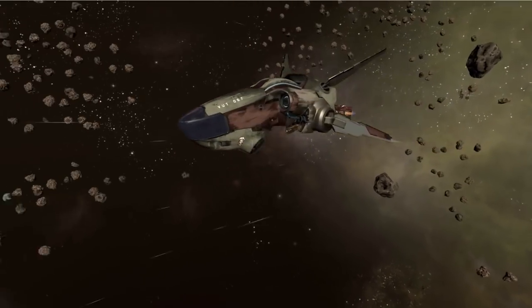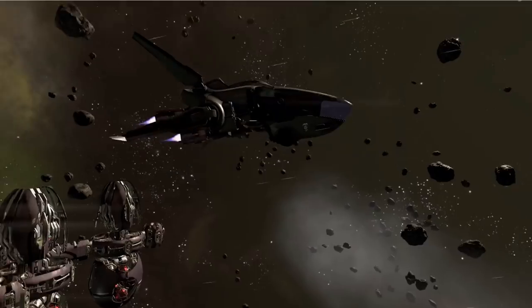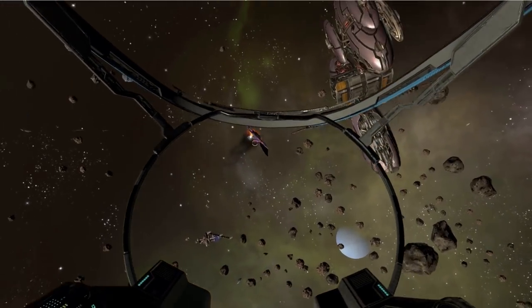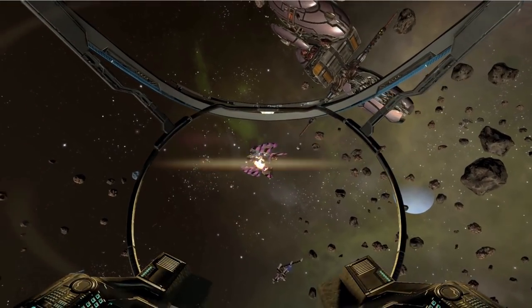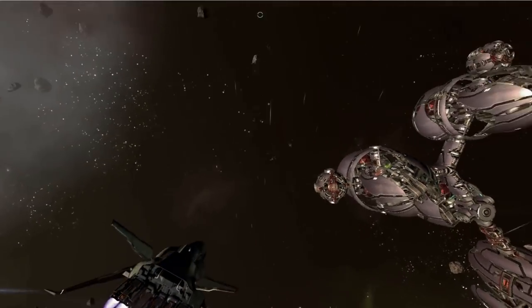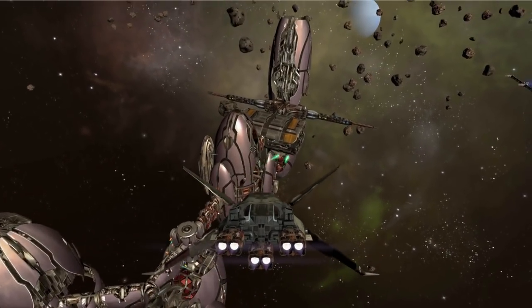One notable thing about the Nodan is its hull is at 4,600, which classes it as a heavy fighter, yet it only has two weapon mounts, which classes it as a light fighter. Basically it has the hull of a heavy fighter, the weapon mounts of a light fighter, and the maneuverability of an interceptor. At 90k, you can't go wrong filling your fleet up with a Nodan Sentinel.